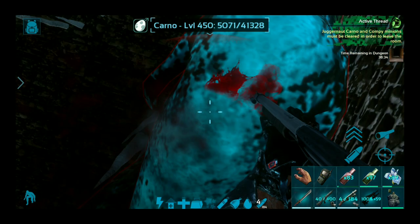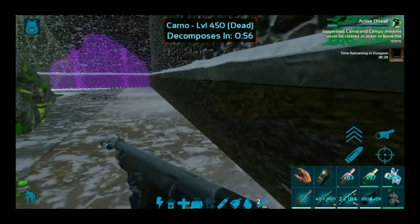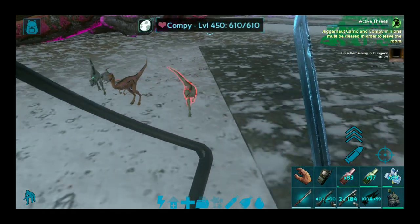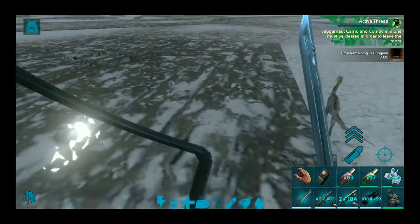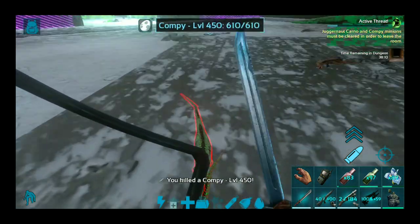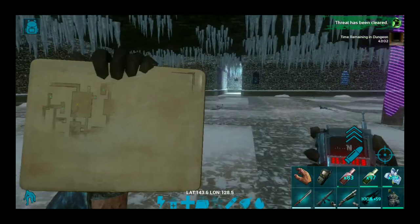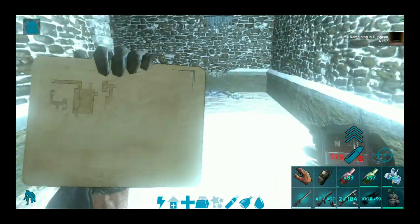Alright, Connor sits there for a second while I finish dealing with you. That's the Connor dead — let's pull out the sword and finish off the Compy minions. They are max level, so if anyone wants to tame up a max level Compy, this is the best place to go. That's that completed. That was an easy room. I guess after the Wooly Rhinoceros room they had to give an easy room, otherwise everyone will be complaining too much.